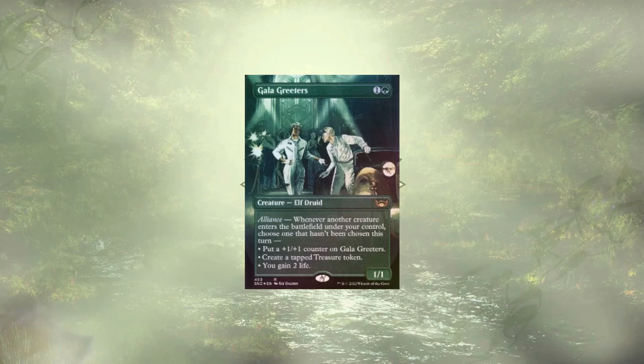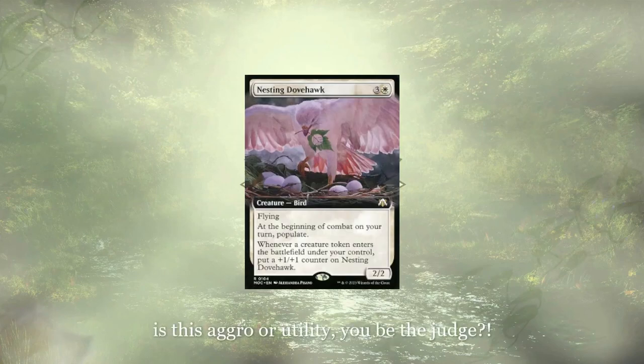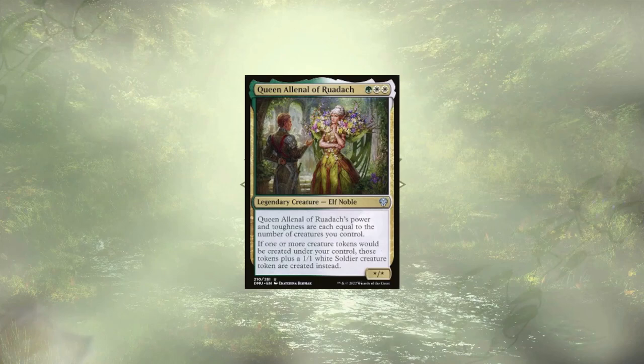Gallup Readers is going to get bigger over time, ramp us, and keep our life up — definitely an all-rounder that earned a spot in this deck. What white token deck would be complete without Mondrak, Glory Dominus, to double up our token creation? Nesting Dovehawk is a 2/2 flyer for 4 that gets larger each time a creature token ETBs for us and allows us to populate at the start of each combat on our turn. Queen Elena of Rudak grants some extra soldiers when we create tokens, and she's out here supporting Myra, who we saw earlier.